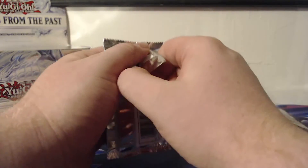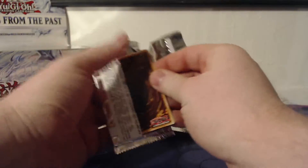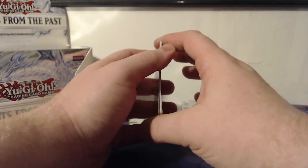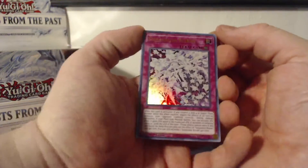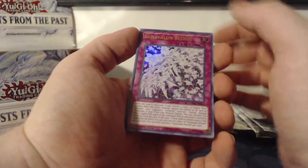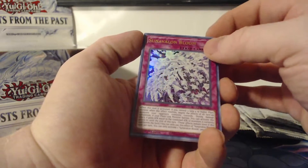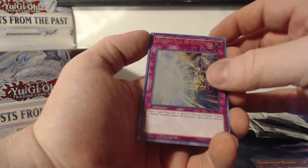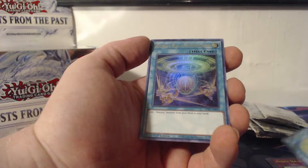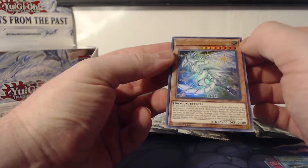This box was from my first purchase — I believe I purchased four boxes total and they were all from the same seller, so I'm trying to see if I can get another Ghost Rare. I highly doubt it'll happen, but let's see. Sun Avalon Bloom, Hieratic Seal of Reflection, Resonator Engine, Hieratic Seal of Convocation, and a Starry Night Starry Dragon to finish off that pack.